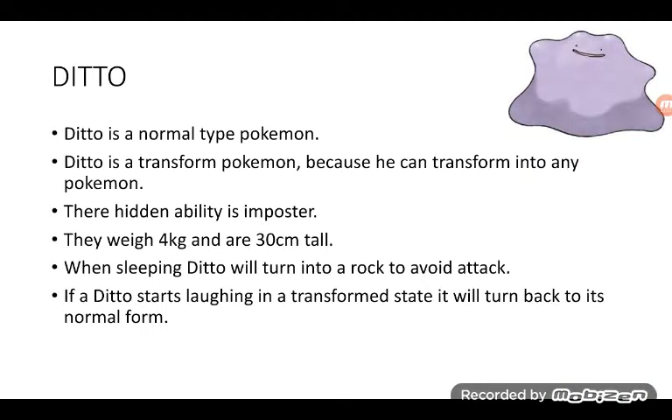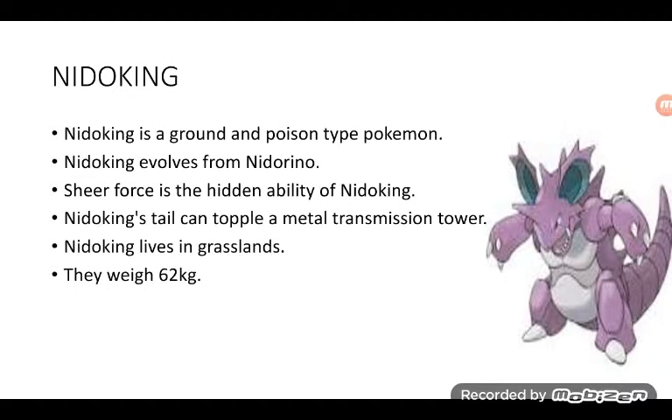Ditto is a Normal type Pokémon. Ditto is a Transform Pokémon because it can transform into any Pokémon. Its hidden ability is Imposter. They weigh four kilograms and are 30 centimeters tall. When sleeping, Ditto will turn into a rock to avoid attack. If a Ditto starts laughing in its transformed state, it returns back to its normal form.